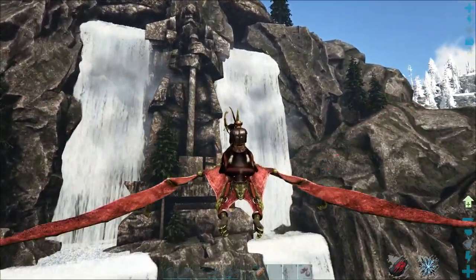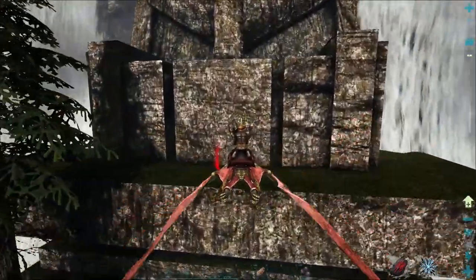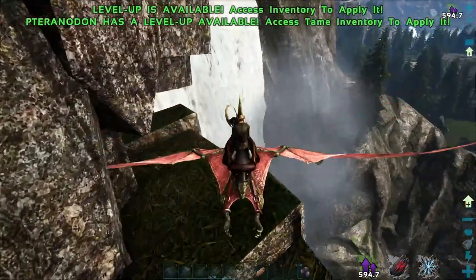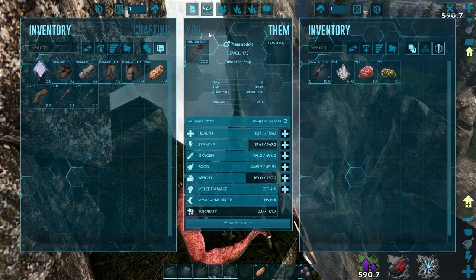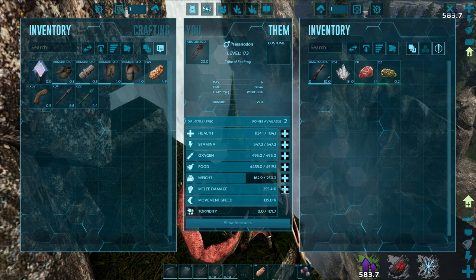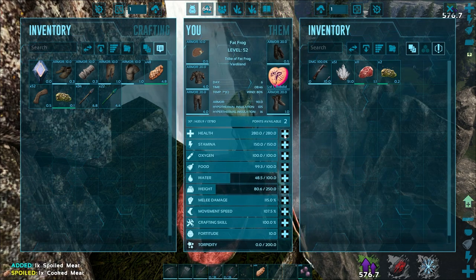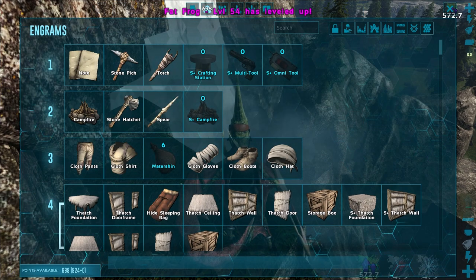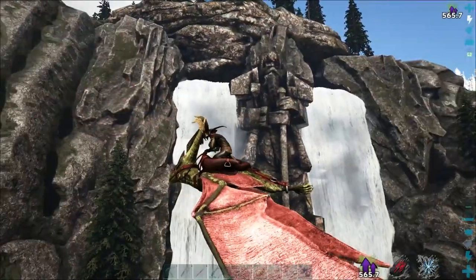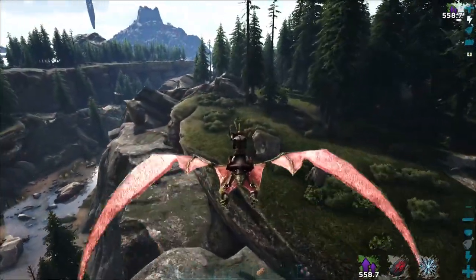Let's drop the rest of these things and get out of here. There's a cool statue — looks like a guy with a big hammer or leaning on a stick. Our pteranodon got two level-ups — we are moving up fast in the world! That stupid ichthyornis is still after us. Hopefully it'll go away. I'm going to build a spyglass right away.